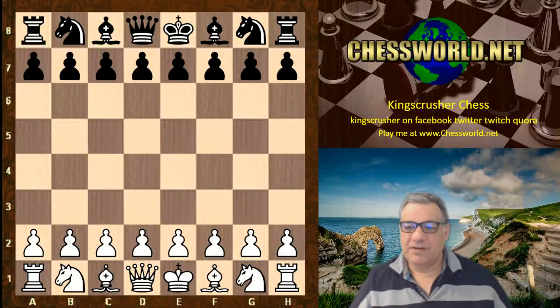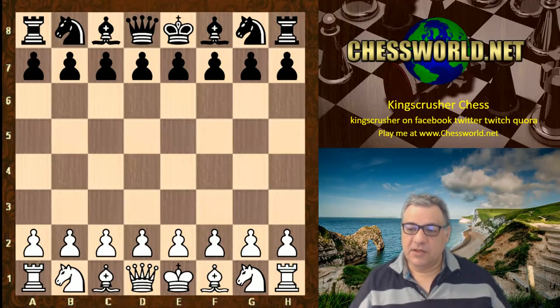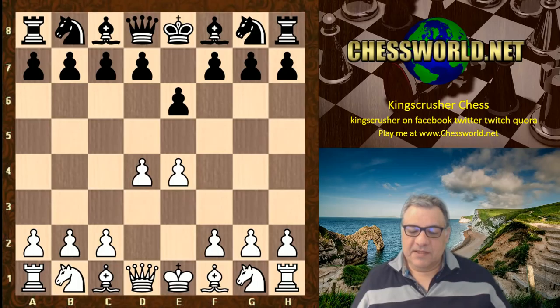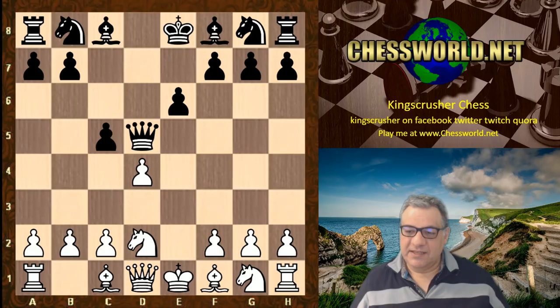Let's go over a game of Britain's top player, the UK's top player Michael Adams. This was at the Gibraltar tournament earlier this year, his opponent an International Master Julio Suarez Gomez. So e4 for Michael Adams, e6 — a French defense. Adams is known to be a specialist in the Tarrasch variation against the French defense, and this game features something quite novel. This is very trodden territory so far, up to c-takes.